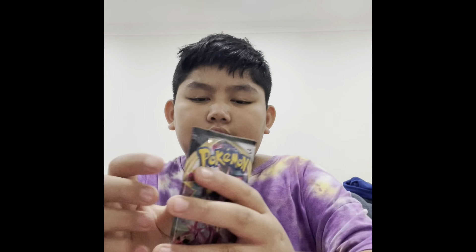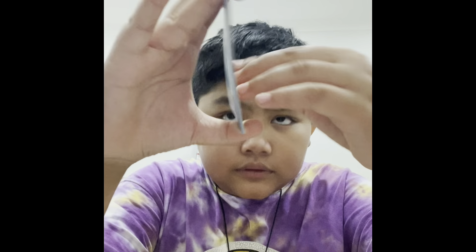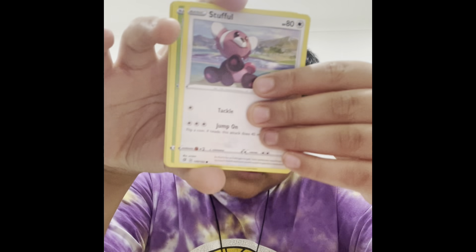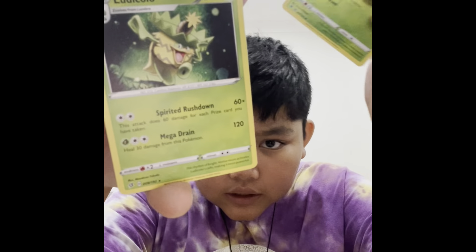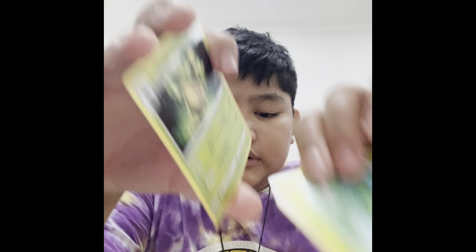Cracking it open - oh I might have left the pack. One, two, three, four energy. Milotic, Chewtle, Lapras, Barraskewda, Arrokuda, Stufful, Lotad, Growlithe, Lotad again, and Liepard. Okay, let's open this Evolving Skies pack - it's stretched out a bit, maybe that's lucky. So hard to open.